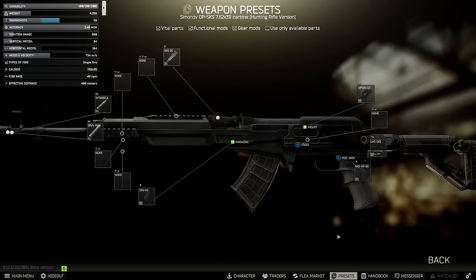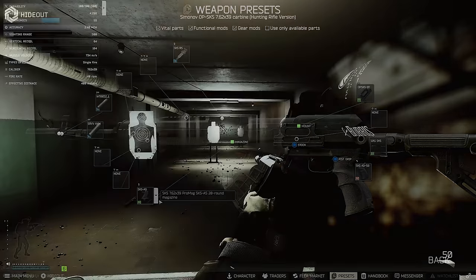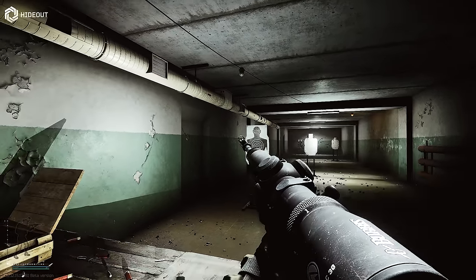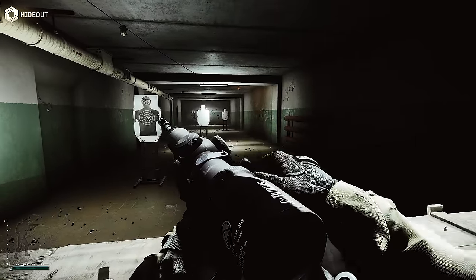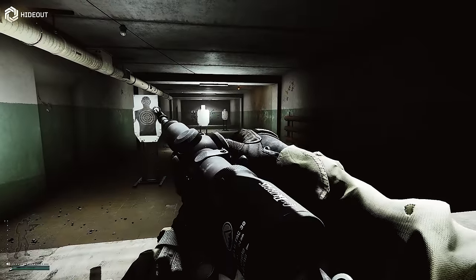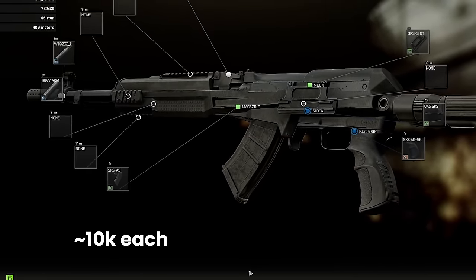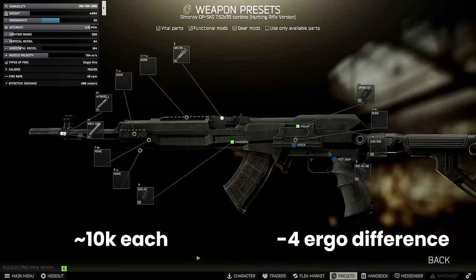Once you've settled on a weapon, it's time for mags and optics. The standard magazine for the SKS is only 10 rounds and is internal, requiring the user to top load the weapon by hand one round at a time from the ammo in your pockets. You can do this if you're committed to min-maxing your loadout with loose BP rounds, but usually players will use the 20 round detachables from Peacekeeper 1. At $81, this is approximately 10k a pop and they are pretty expensive for a budget gun.